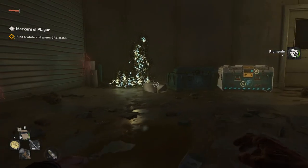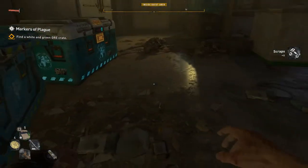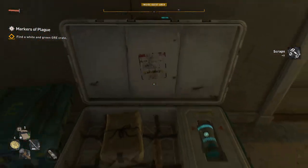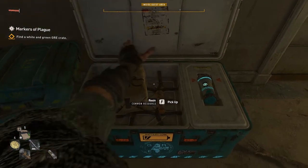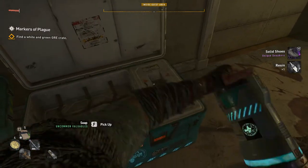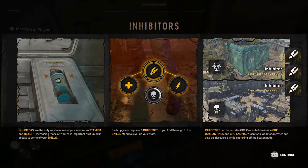Here's the crate. Solid shoes — unique sneakers, they look good. Resin. Resin. Inhibitors. Inhibitors is the only way to increase your stamina and health. Each upgrade requires three inhibitors. If you find them, you go to the skills menu and up your stats.